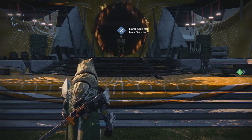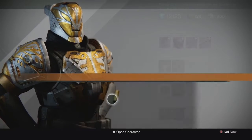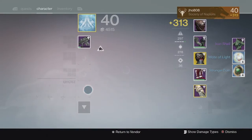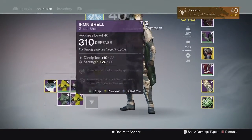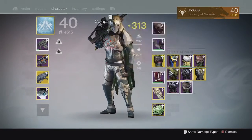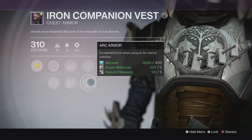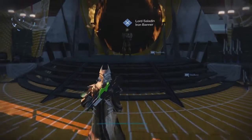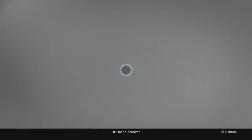Going into the package reward — just as a reminder, you're guaranteed a 310 to 320 Iron Banner item from this rank 5 package. For my first character on my Hunter, I ended up getting just the Iron Shell, and I had to go to Orbit to actually receive my reward. When I headed back to Orbit, I ended up receiving the Iron Companion Vest, which is the chest piece for the Hunter, and it was at 310 — which was pretty unlucky. That is the lowest drop you can get for this rank 5 package.